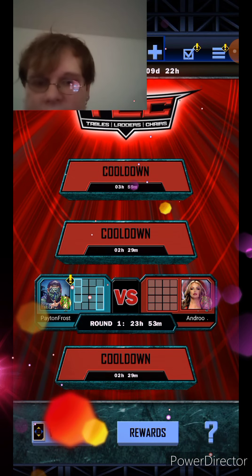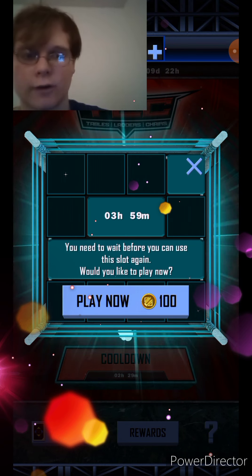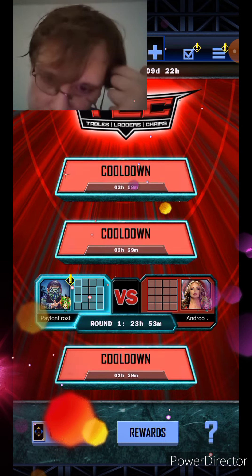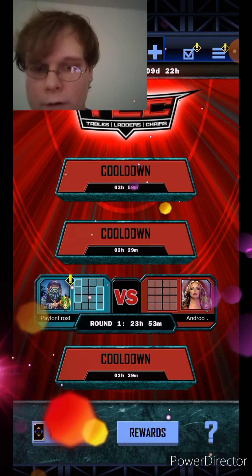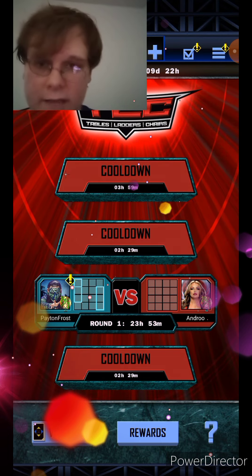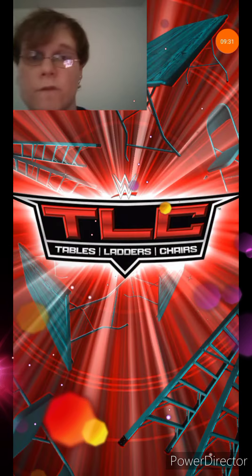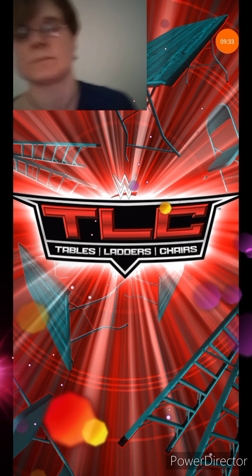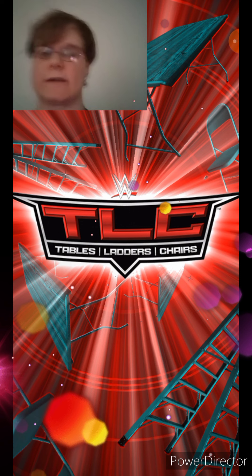If you want to start another match, it takes four hours for a new match. But you can spend 100 credits right away if you want to. Remember, you only have 24 hours to play the match — if you don't, you automatically forfeit. You can also forfeit the match and let them win. Sometimes if they don't play or they're just busy, they'll forfeit the match.